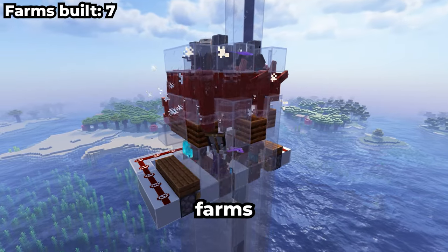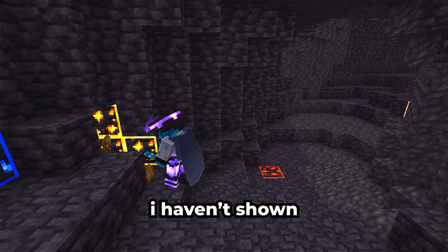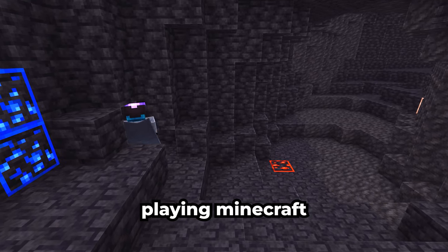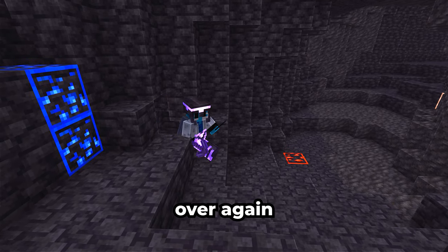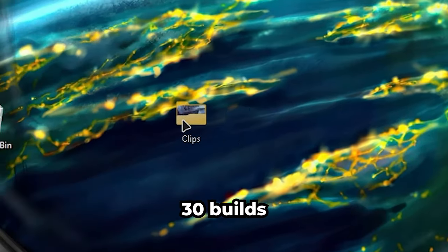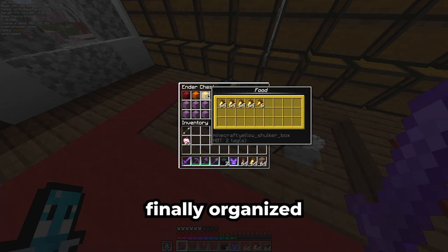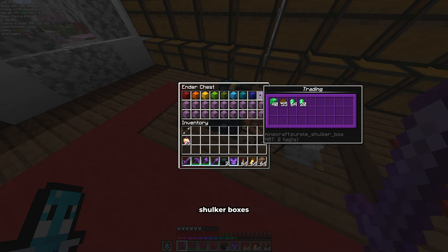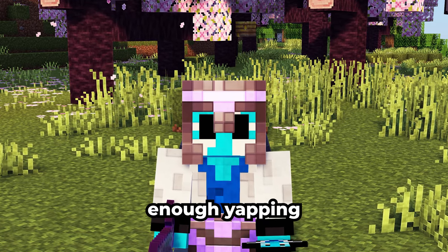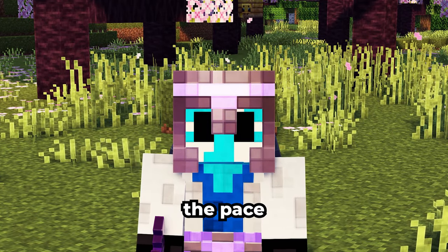Now, these are all the essential farms that make resource gathering for the rest of the farms so much faster. I just feel like resource gathering is often the same thing over and over again, and it's not very interesting to watch. In addition, I have to cover 30 builds in this video, so naturally I need to cut out a lot of footage. I also finally organized my ender chest with color-coded shulker boxes. We're already six minutes into the video and have only built seven farms so far, so let's pick up the pace.